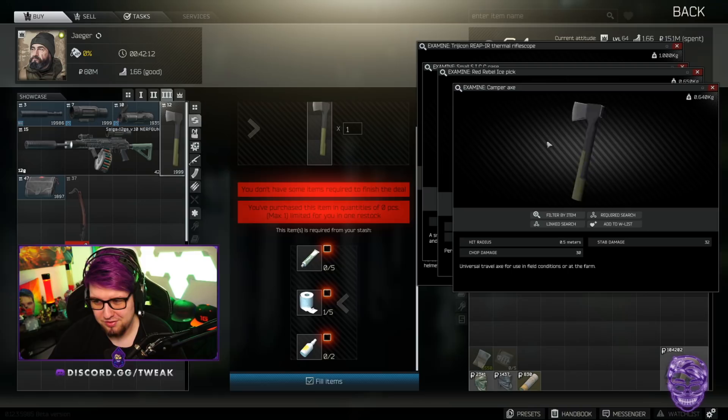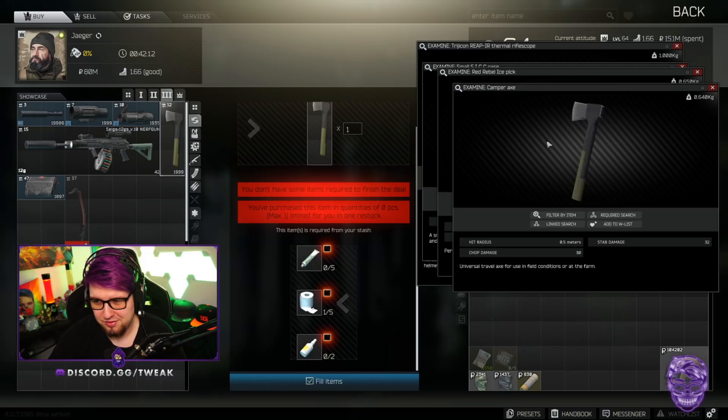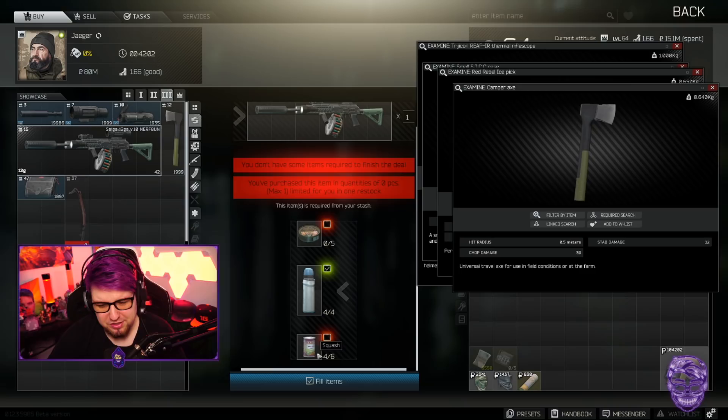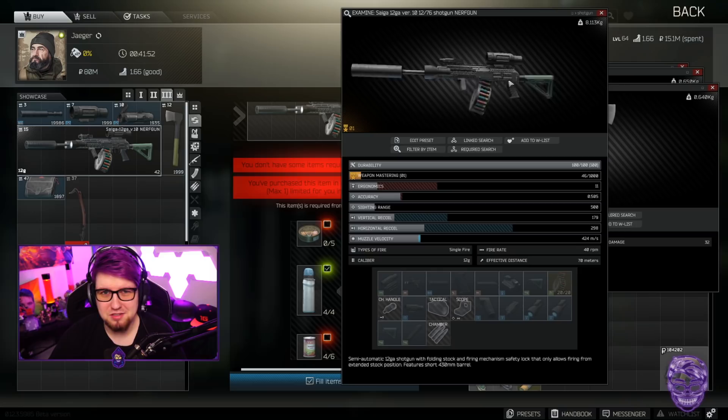The Bramit suppressor for three lunch boxes isn't really worth. The FLIR for two aquamarines and five sugars — considering sugars are around 50k each right now, also not worth. The camp axe — if you want it for some reason go for it, you won't make money. The Saiga-12 nerf gun for five cans of sprats, four aquamarines, and four Astra cigarettes? Definitely NOT worth — that's a total waste of money.